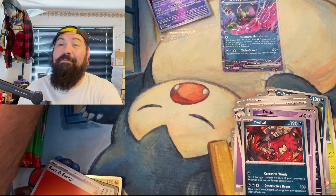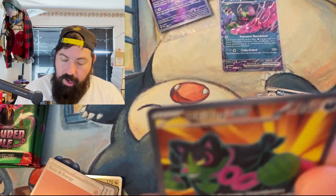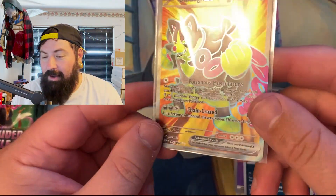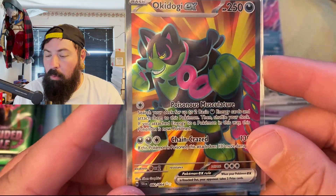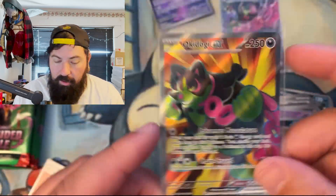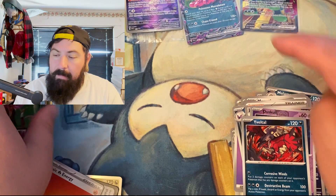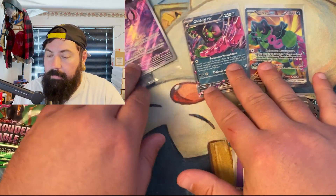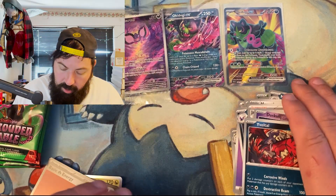We are filling out the Shrouded Fable binder — I almost said Shrouded Fates. Okey Dokey EX, poisonous, poisonous — all this poison coming at me. I think they're all trying to take me out! You're not going to do it; I will continue on. We'll set them up here on top.